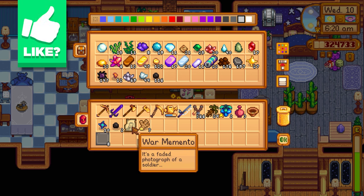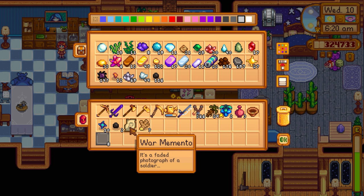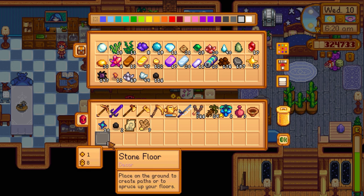Last episode we actually found some old lady on a beach over on Ginger Island. She gave us this photo - I can't remember if this is her husband or just some random guy. You guys did tell me something I could do with that, so later this episode we're going to go do that thing. I don't want to spoil it too much, even though I kind of got spoiled already.